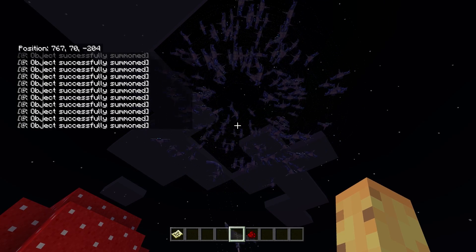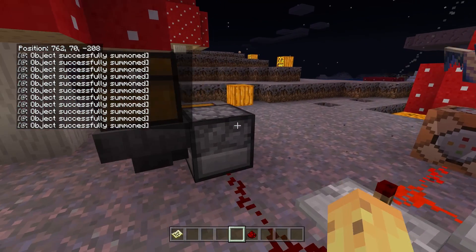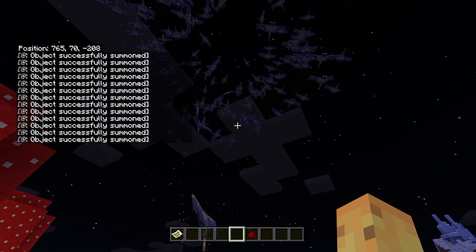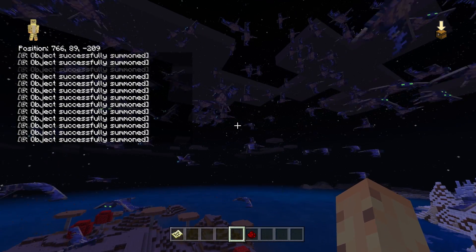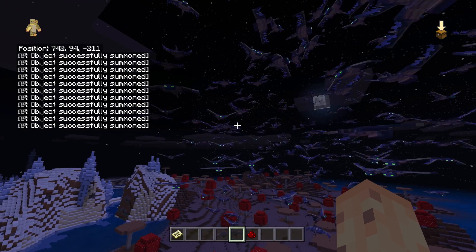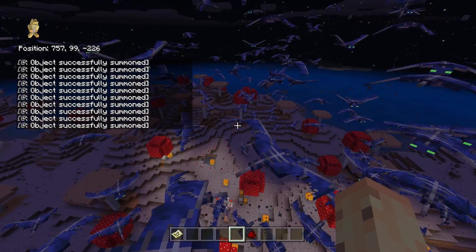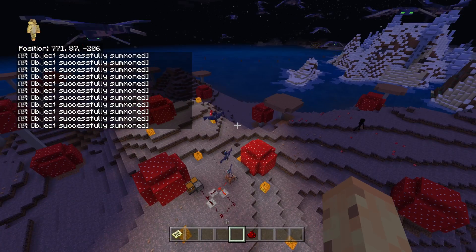We're now approaching 180, 190 separate phantoms, and interestingly enough things are still going pretty okay. Let's actually fly into them because the framerate gets a bit worse up here. It's really crazy to see this many phantoms, and also it's crazy to see how they randomly determine which way they're flying around and just kind of pick a circle based on that. Because they are locked onto the nearest player, if I move, a lot of the phantoms will move too — so it's important mostly to stay in one place.